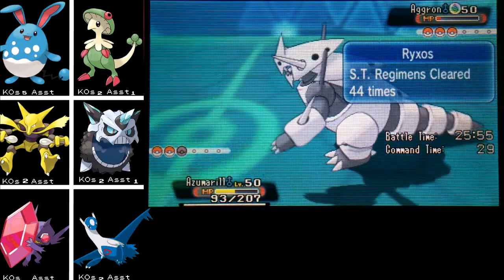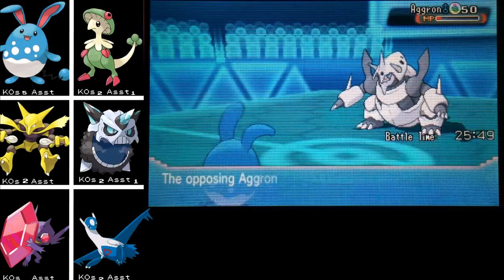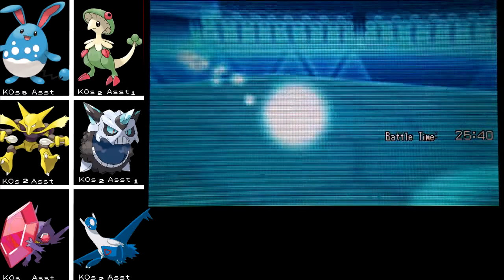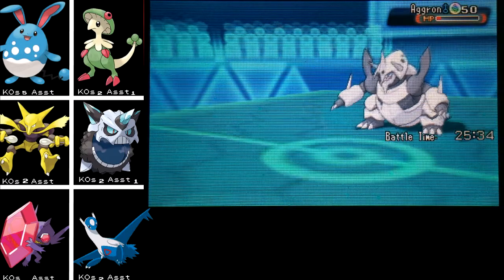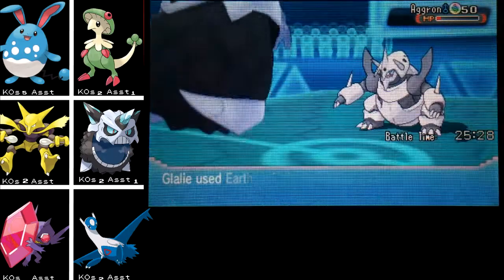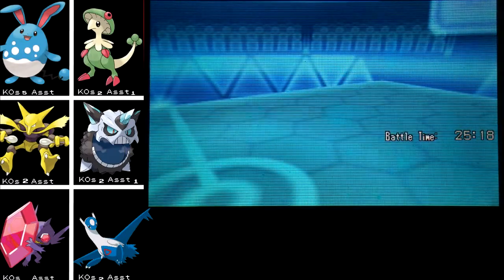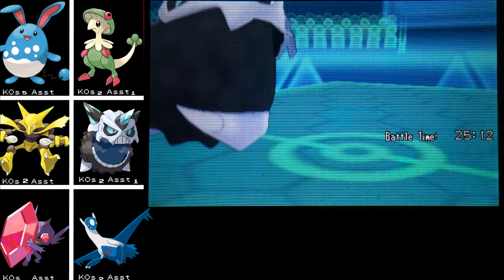I'm just going to go for Waterfall again — that way if I live I can ensure a KO. He's going for Heavy Slam again, maybe min damage... nope, he knocks me out. That's fine. I should have gone for Aqua Jet but I couldn't risk it. I'd rather have the ensured KO. Either way I have to come in with Glalie and use Earthquake — which is what it is. Let's just go for Earthquake and that'll finish him off. I'm really impressed with how well he was taking those hits.